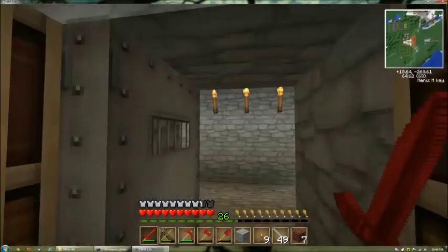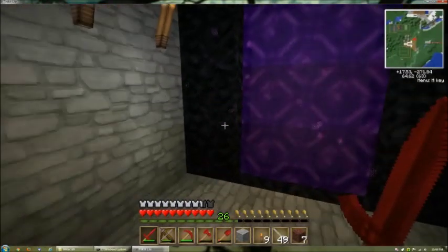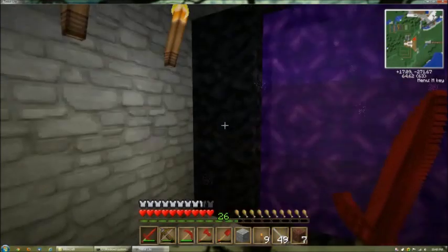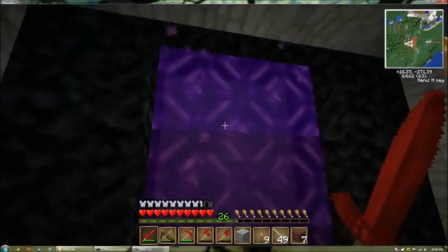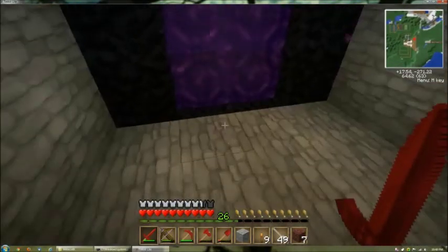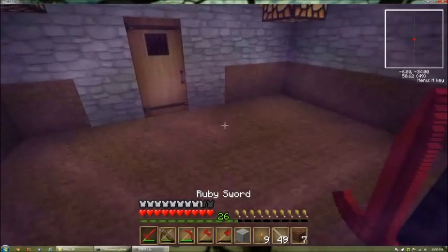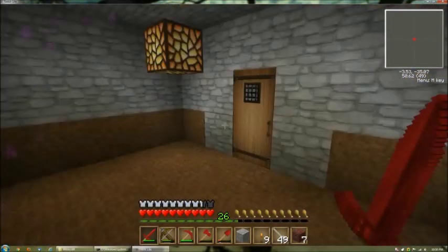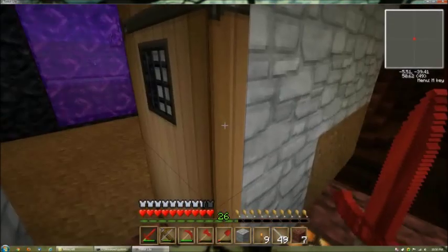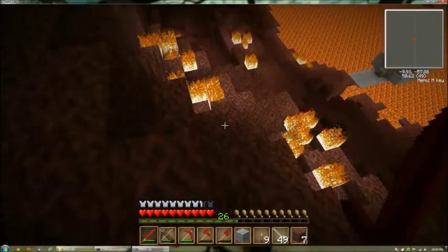Alright, coming to my portal room and here I have a portal to the nether. If you've never been to the nether, it requires you to build a portal out of obsidian — it has to be at least 4 wide by 5 tall, and then you ignite the middle part using a flint and steel. You need to step into the purple glow for a total of 4 seconds in survival mode and you teleport into the nether. I come out here into the nether and — oh look, a lava lake! An unlimited supply of fuel!